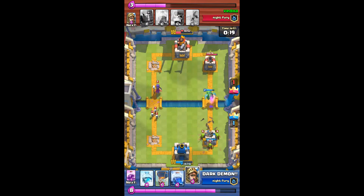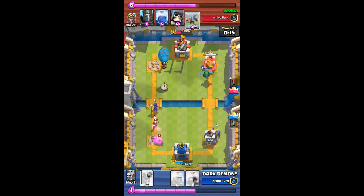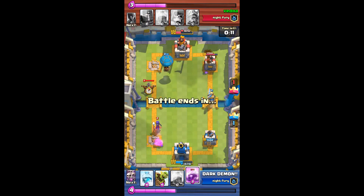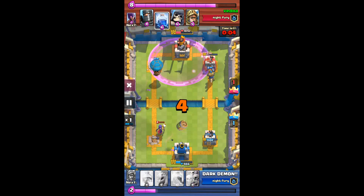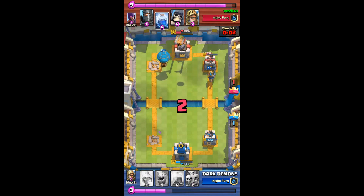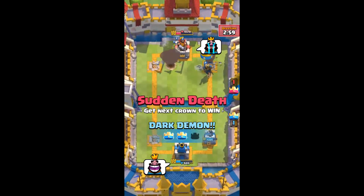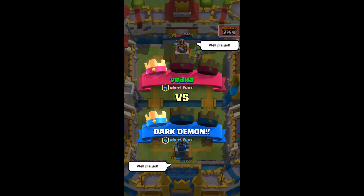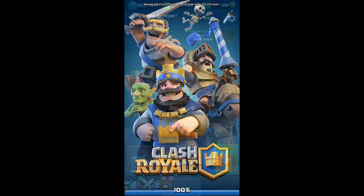I don't know why she dropped the Goblin Barrel on the crown tower — she should have aimed it at the king tower, which had less HP. My Balloon was going to get the king tower but it ran back, which was really disappointing. But look at this Prince — she ignored it and he just did the job. She went for the Lightning on the Balloon but the Prince took out the tower with barely any HP remaining.